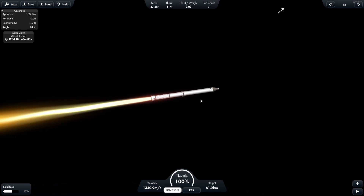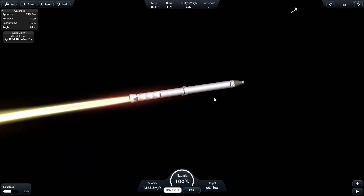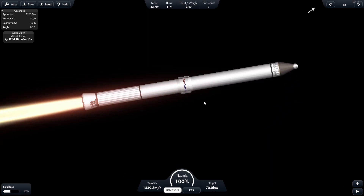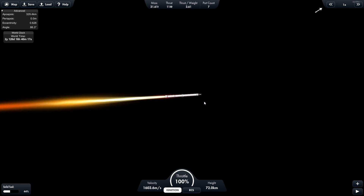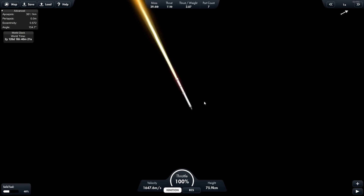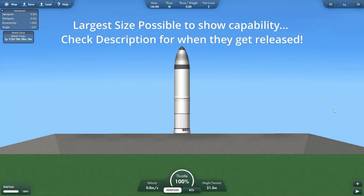The boosters don't actually have any torque in them, unlike a regular engine which has a gimbal. So pretty much the torque is just coming from the module up here. These can be quite a bit of fun, and they're designed to get your rocket into space.